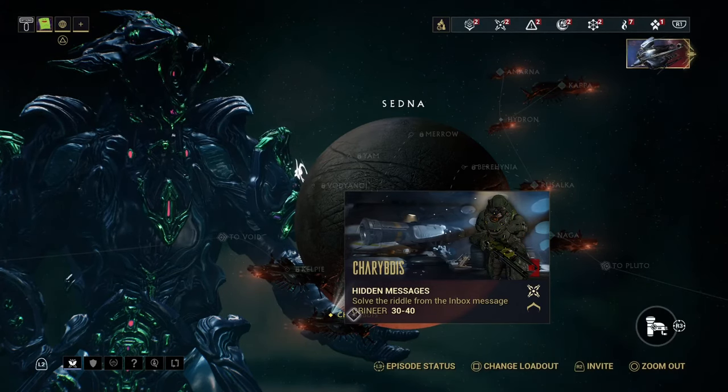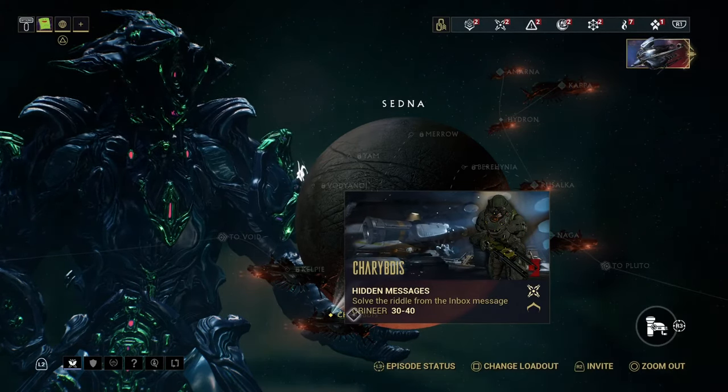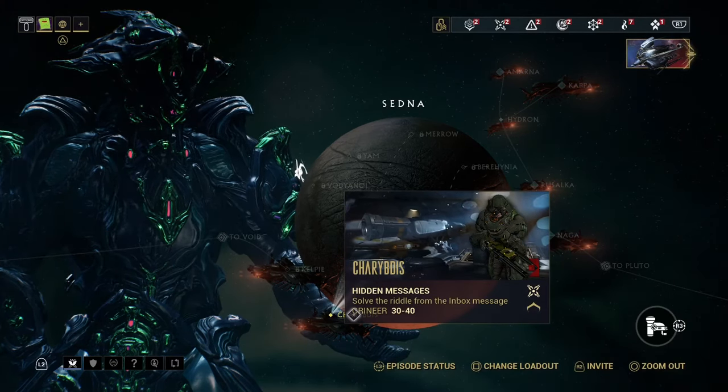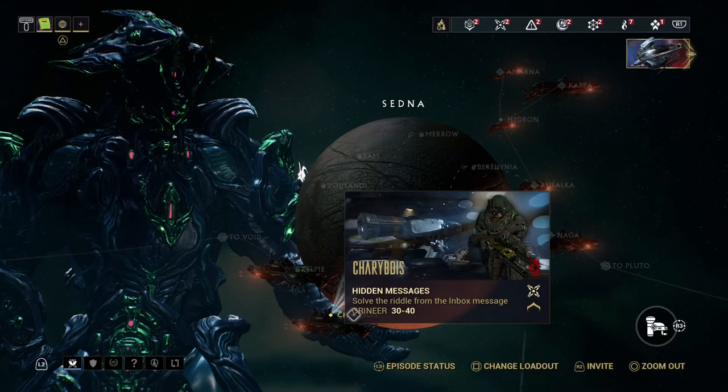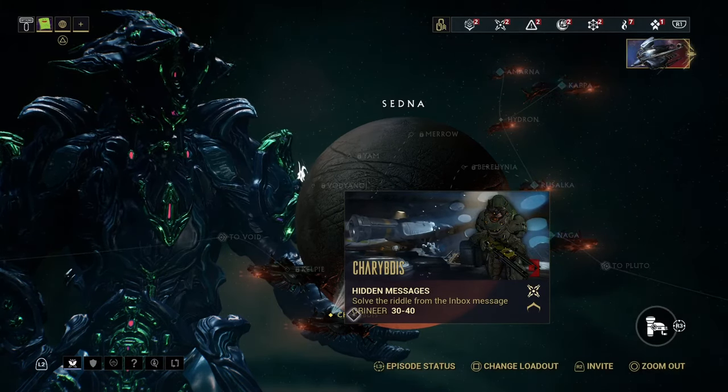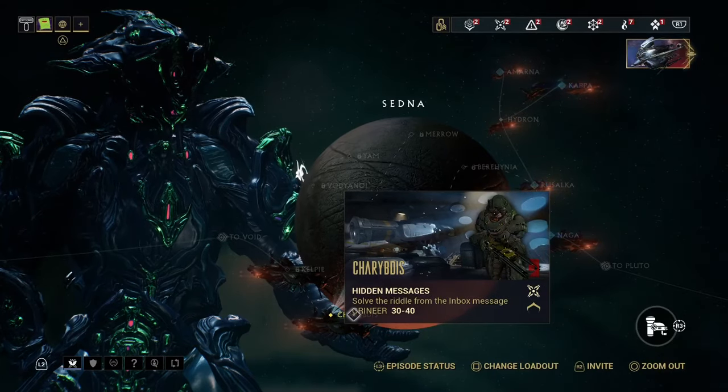Then you can just buy the blueprint for Mirage off of the market for something like 15,000 credits. And that's all you need to do — it's just pretty simple. I hope this helps.